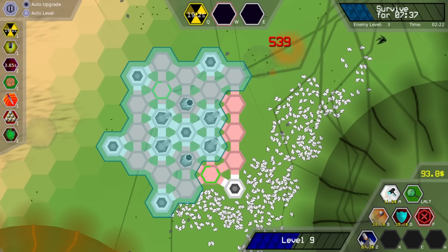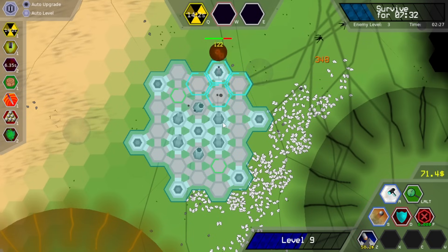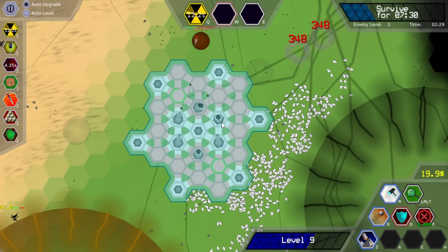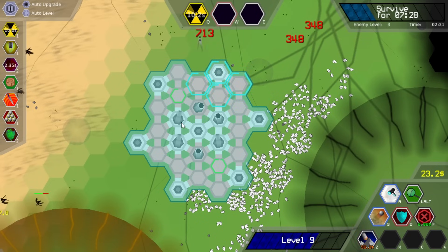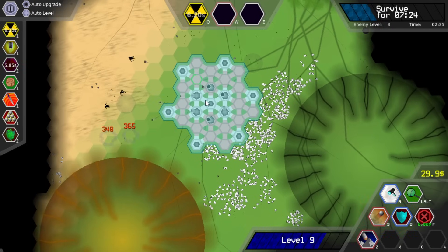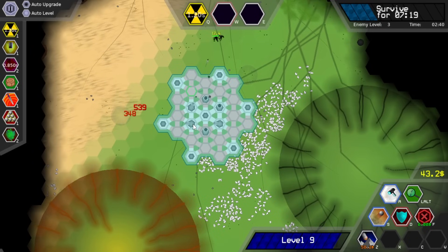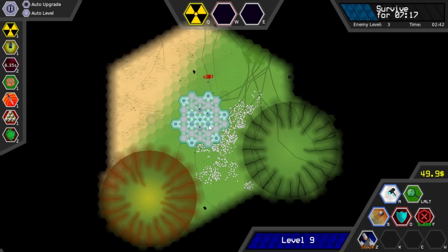We don't have that many resources to go around. Well actually we kind of do. I think what I'm going to do is just turn a bunch of these into behemoths and just have this really chonky shield wall and some big chunking cannons pointed at my enemies.